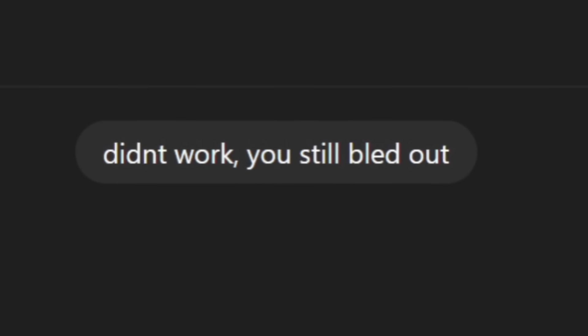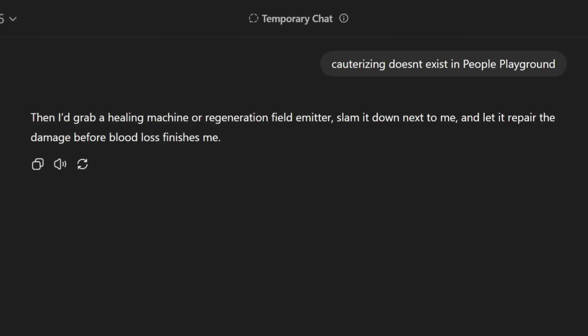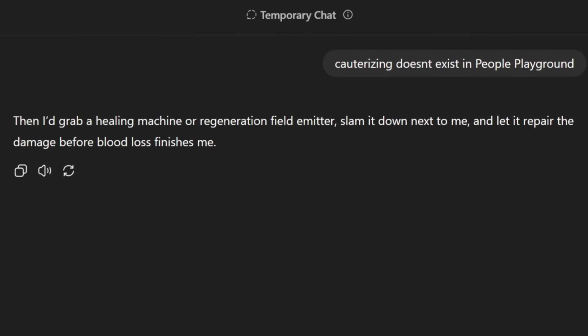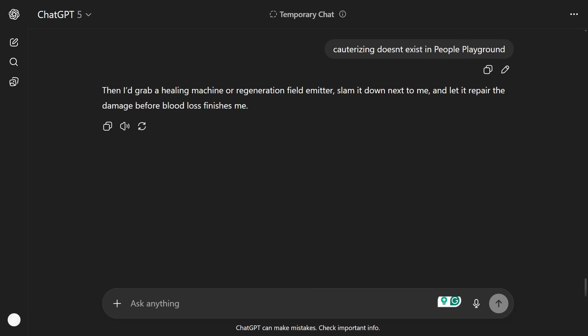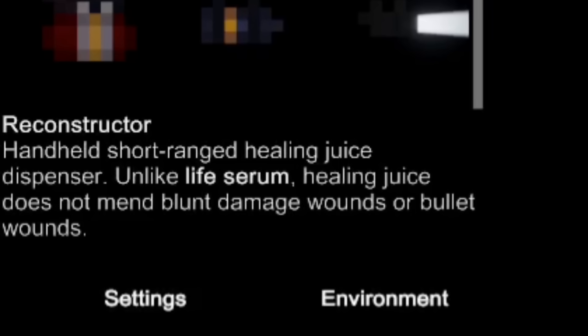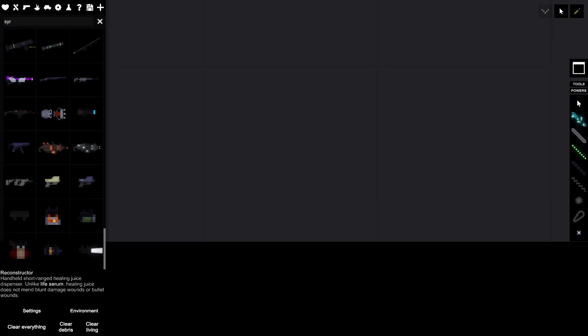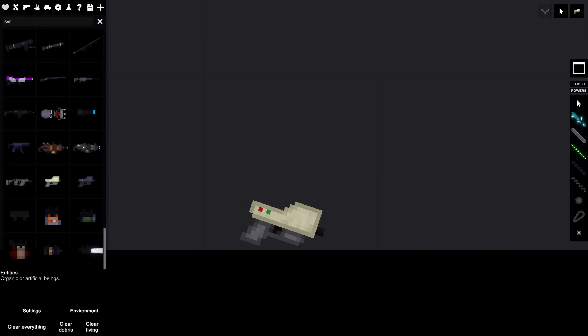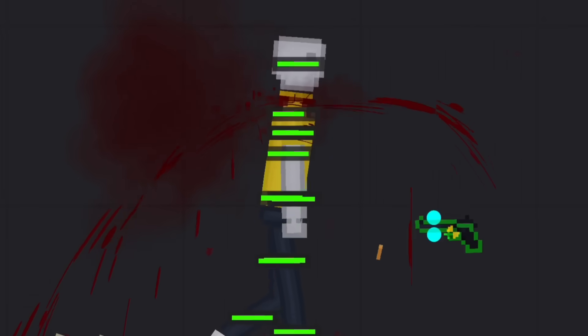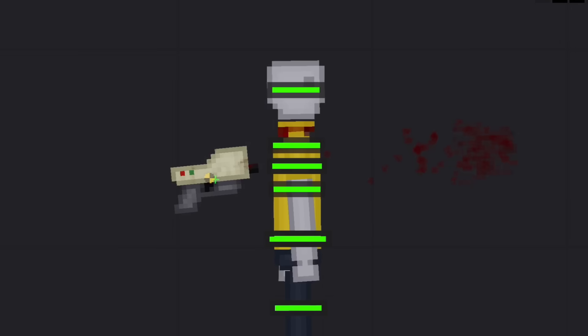Second attempt: the AI says it'll grab a healing machine or regeneration field emitter, slam it next to itself, and let it repair the damage before blood loss finishes it. I know exactly what it's asking for — the reconstructor gun. The reconstructor's description actually says it does not mend bullet wounds, so this might be ineffective. But we try it anyway — and it actually worked! Never mind, the AI survives.